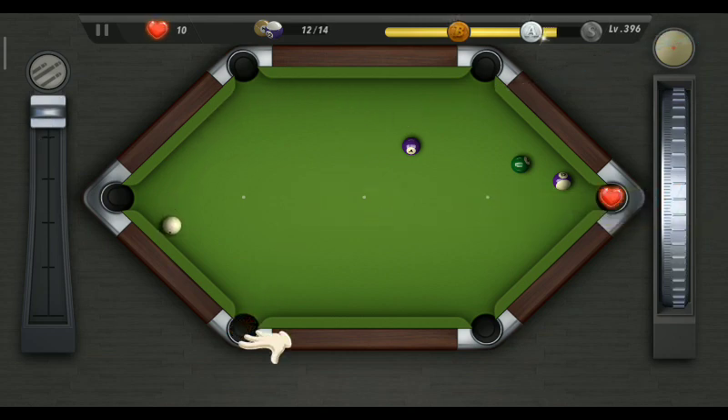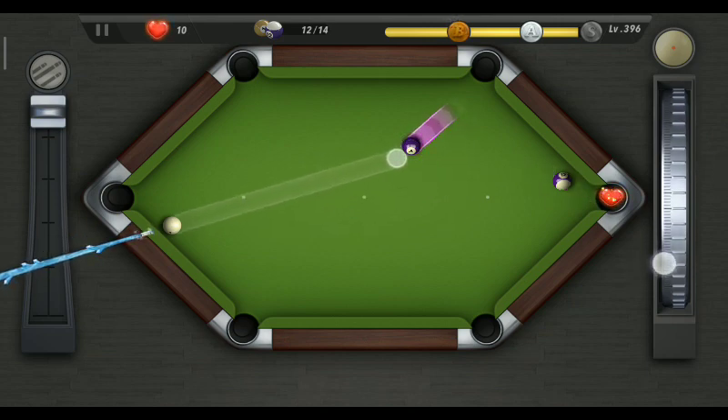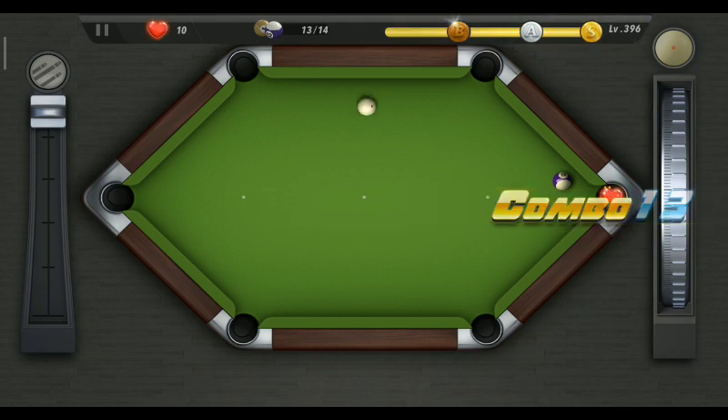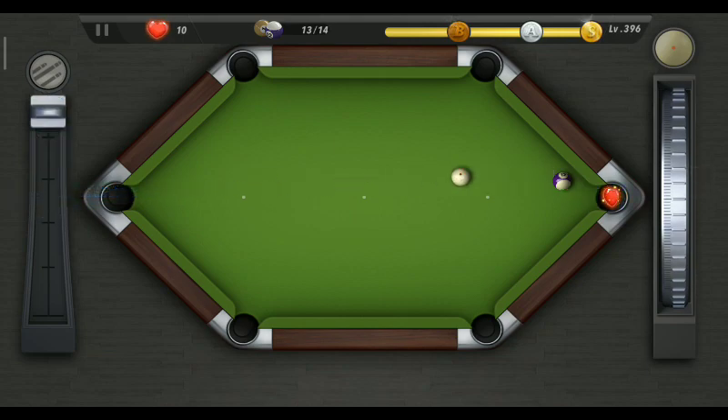I just got it. Now I should go for this one — just go for this ball. Now it is very easy to pot this ball, the final ball. Just go for this ball — here it is! I potted the golden crown.